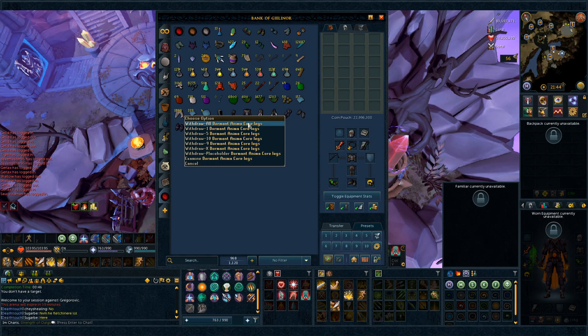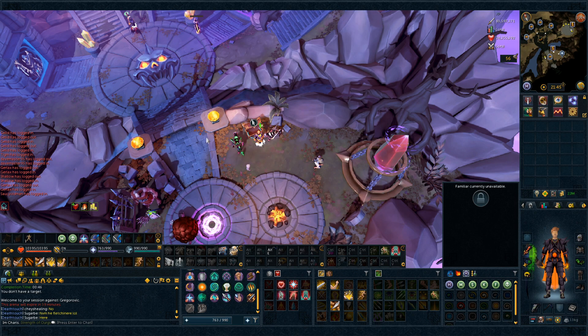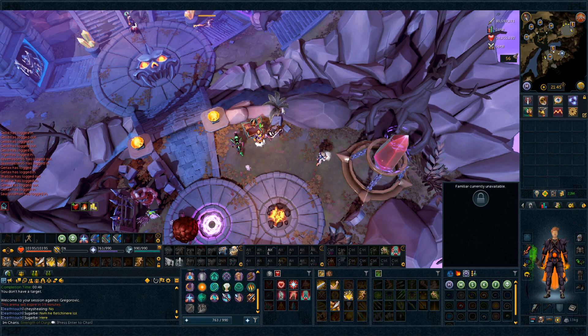For dormant anima core legs, which are right here in the bank — this is what the loot tab is looking like. I don't think I've ever shown this. All these items are random items I haven't used, then I have all my stone spirits from drops, my drop table, and then Nex, Gregorovic, and some other random bosses like torn pages. This is the loot we've gotten from Nex: bird's top, Pernix Chaps, Pernix Boots, Torva Plate Legs, Torva Gloves, Torva Boots — and I have two sets of Torva Gloves selling in the GE.